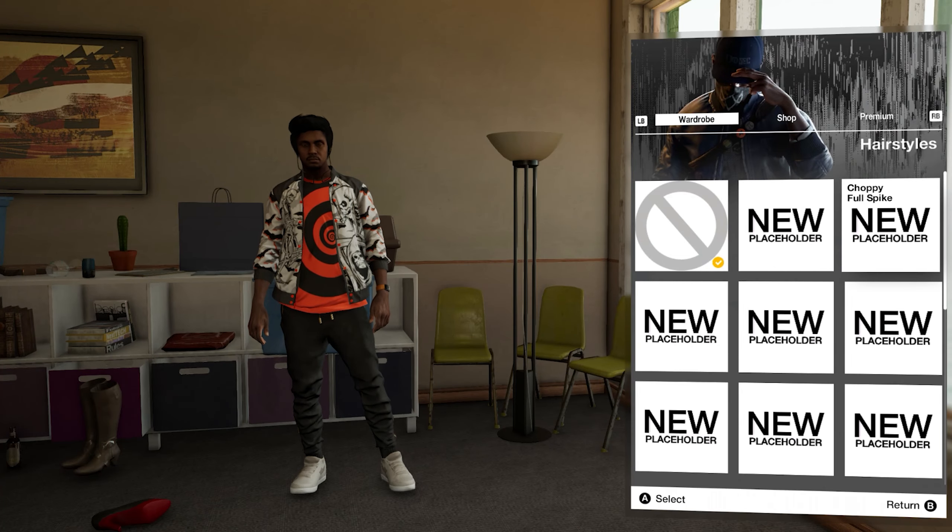Another new gameplay feature is luring enemies closer to you, similar to the Assassin's Creed whistle. Marcus has a variety of funny noises and sound effects that you can use against enemies or even out in the open world. I was hiding behind a car just making all these weird noises for like five minutes — it's so funny to see. It's a really cool feature.